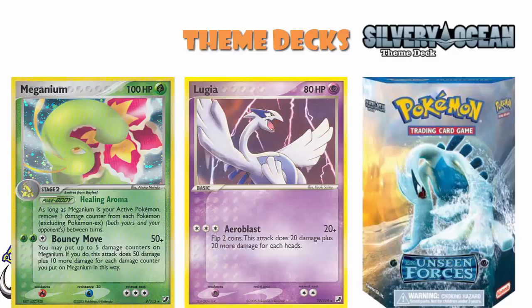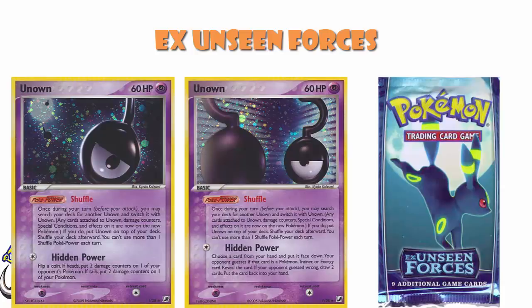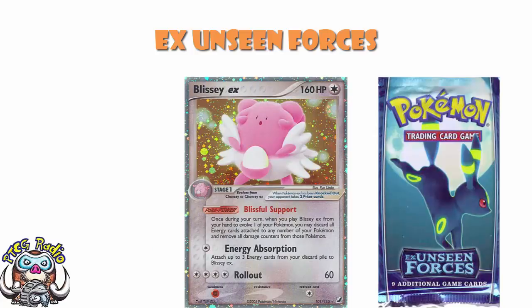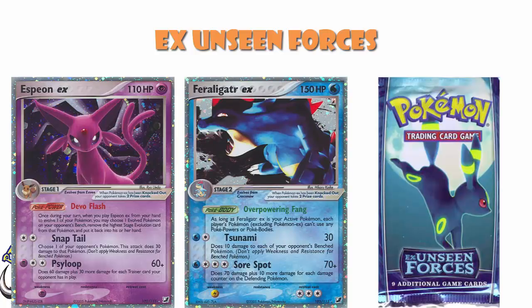We will do what we usually do here and just count through all the EXs nice and quickly — we're not going to do a flyby of all 28 Unown because that would take an exceptionally long time. Blissey EX: 160 HP is absolutely gigantic, and it had an ability that healed all of your Pokemon. Espeon EX was a very good card we'll come back to. Feraligatr EX, when active, turned off all non-EX Poke Powers and Poke Bodies, which was very cool, though it didn't see a huge amount of play.